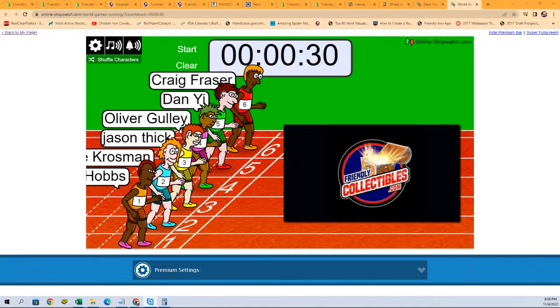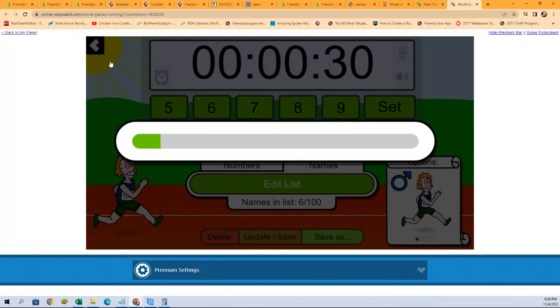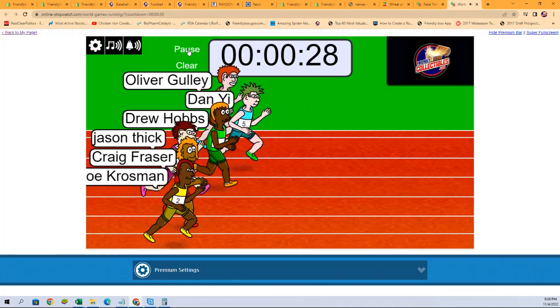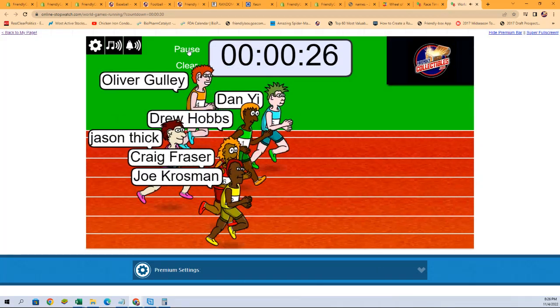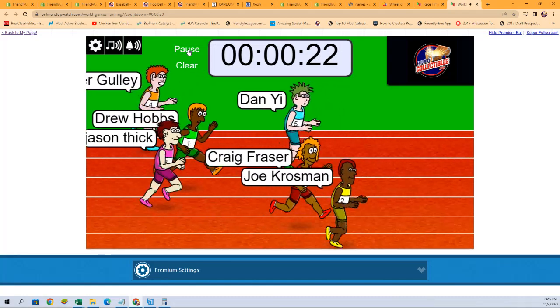We're going to shuffle our racers seven times — one, two, three, four, five, six, and seven. And they are off! We're looking for first and second place. First place getting two spots, second place getting one spot in the break.